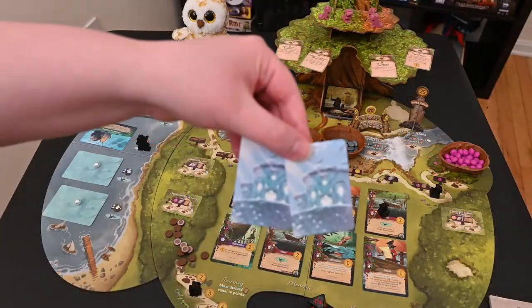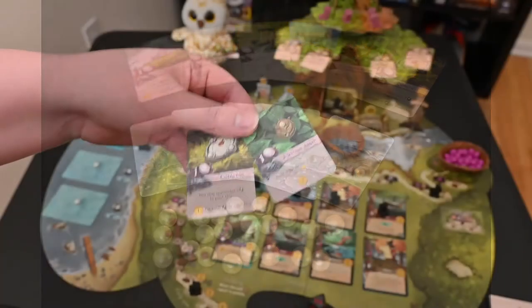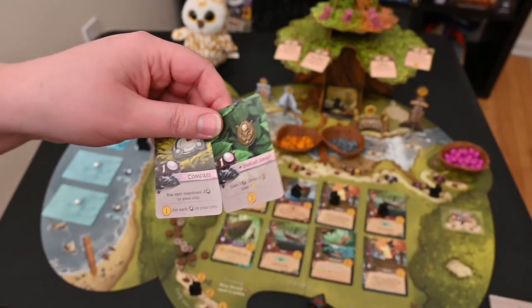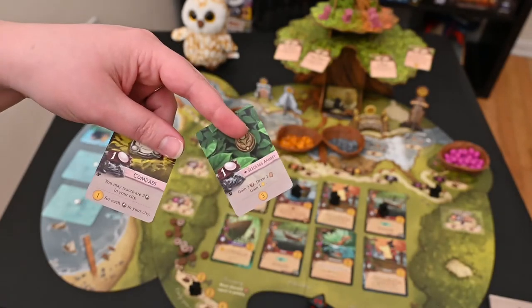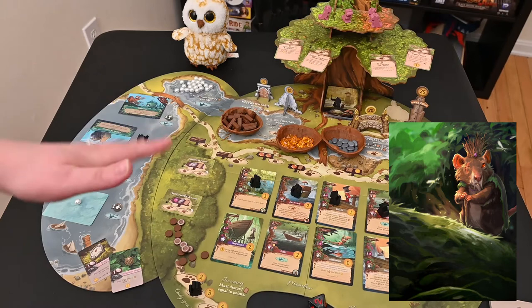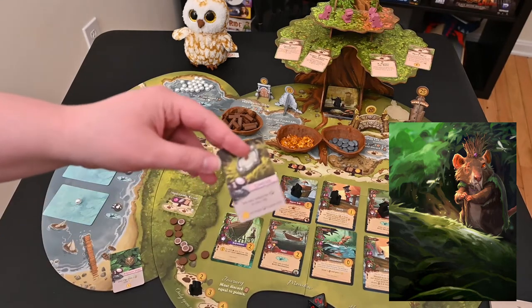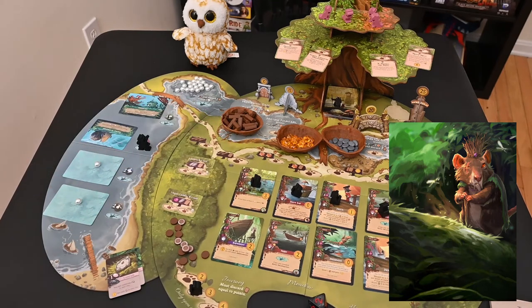At the beginning of the game, you are given two adornment cards. They can give you different powers and they cost a pearl in order to get them. The side note, though, is that anytime you purchase an adornment card, Rugwort will get five tokens. So you better make sure that adornment card is worth it, because he's going to get a lot of points every time you get an adornment.